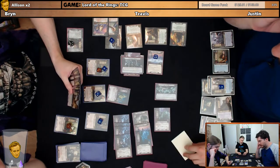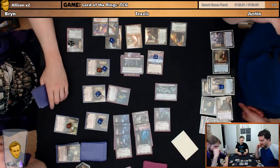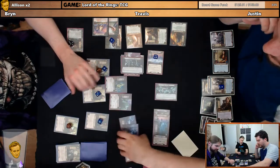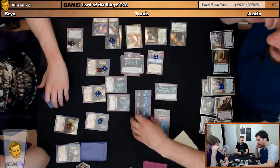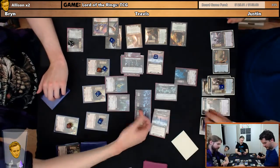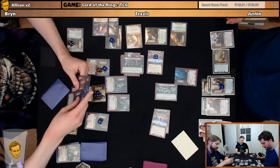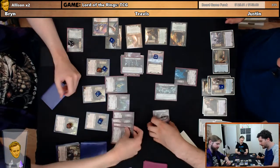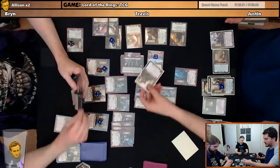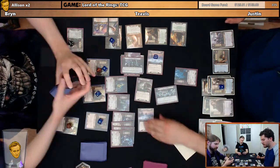Engagement phase starts with Bryn. You may engage one enemy optionally. I'll take this guy. There are no enemies in the discard, right? Travis, I assume you do not want to engage an enemy. I'll engage this guy and we'll have Samwise ready. And then on checks — I get all the 27s? Yep.